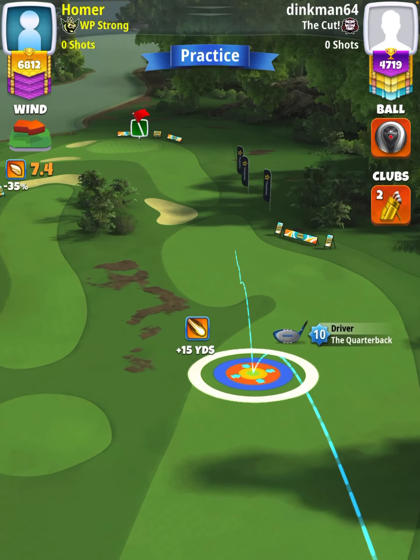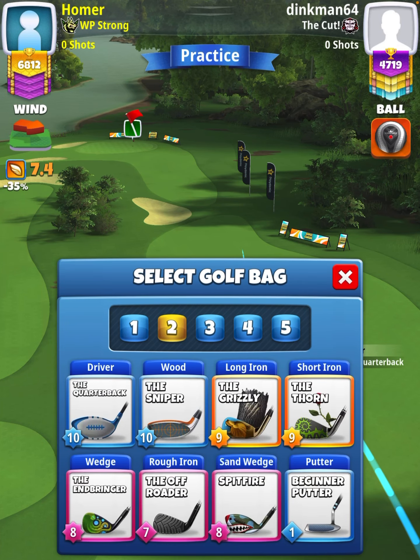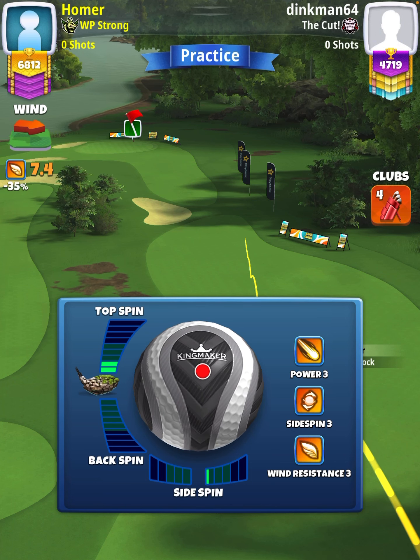We're going to set up at the max line with the white ring touching the rough on the left hand side. Then we're going to swap over to our A-Puck Grizzly bag. Apply two topspin with one leftspin.